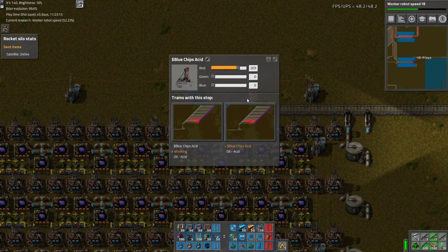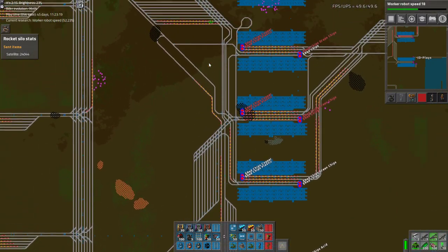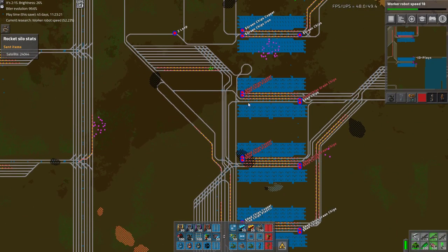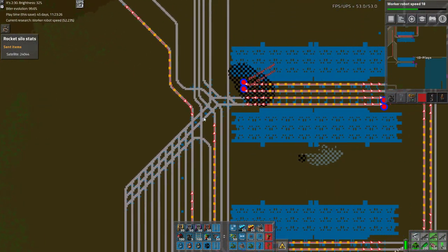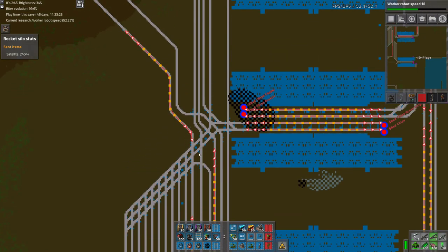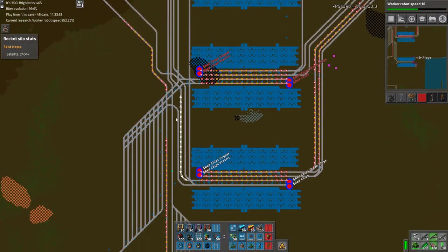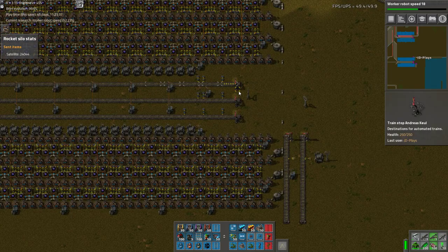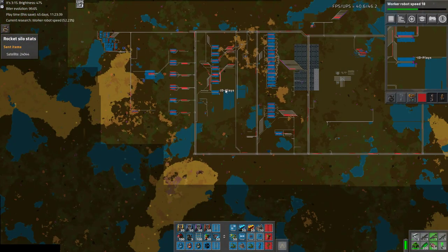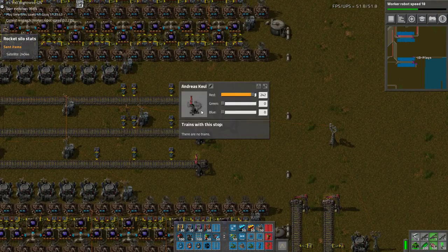All right, go to that station. So, as I was saying, we've got green circuits on this train track here — they come through the red stack, everything else. It's a nightmare but it works. Apart from that train pulling too far forward, it works. It comes in here, and that is our stacker for green chips. I have no idea what the station is called, and the trains don't exist for it anymore.